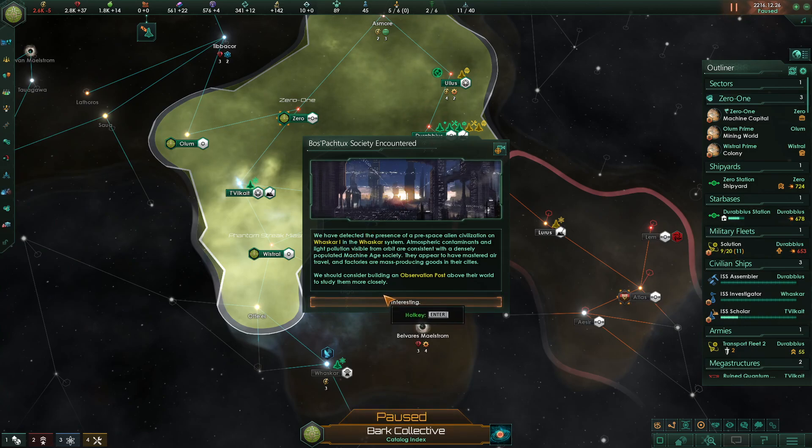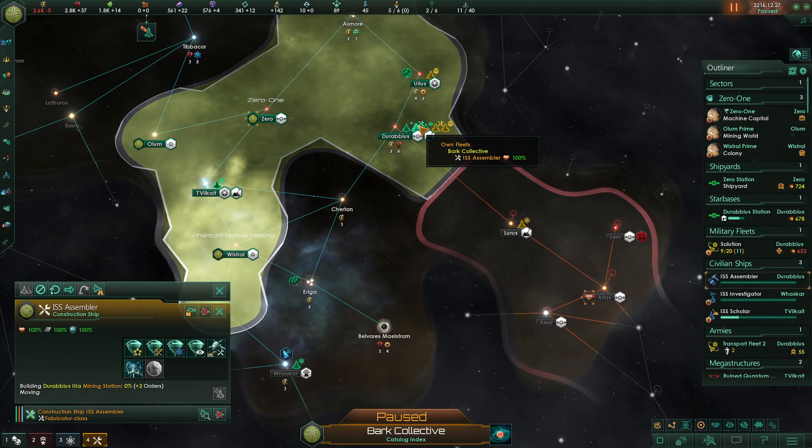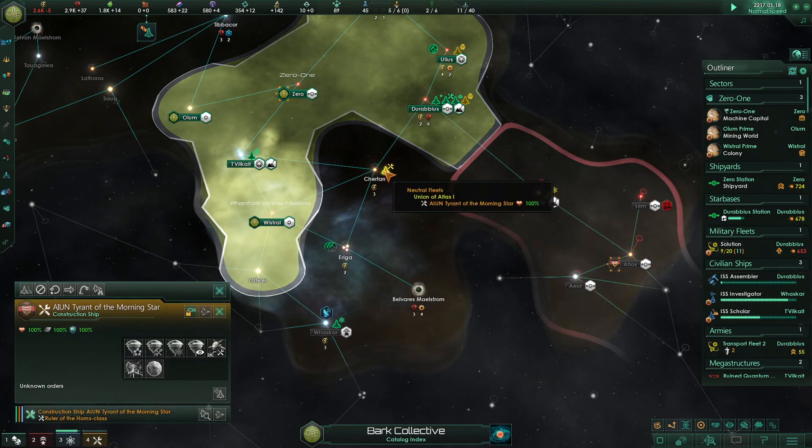We've detected the presence of a pre-spaceflight alien civilization on Vasca One in the Vasca system. Atmospheric contaminants and light pollution visible from orbit are consistent with a densely populated machine-age society. They appear to have mastered air travel and factories are mass-producing goods in cities. We should consider building an observation post above the world to study them more closely. We are going to assimilate them eventually.